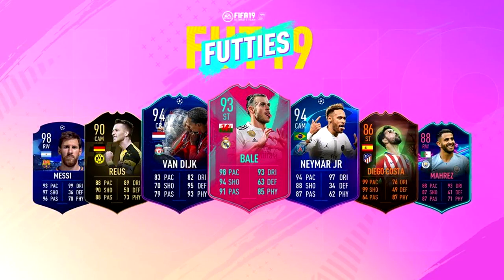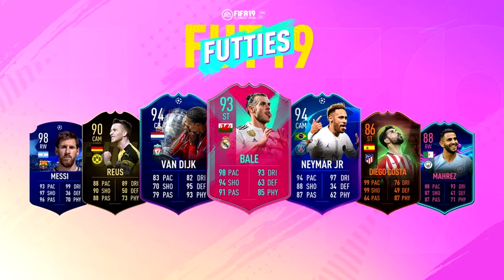As you can see from this picture, we've definitely got Bale in there, we've got a 94 Neymar, a 98 Messi, a 90 Reus, a 94 Van Dijk - a load of cards in packs. So I've got a load of packs stacked up in the store that we can go ahead and open in a bit, and hopefully we can get something from them.